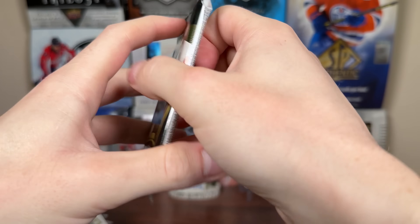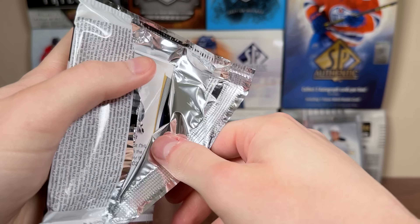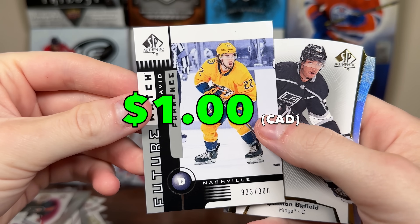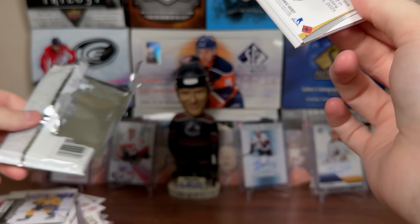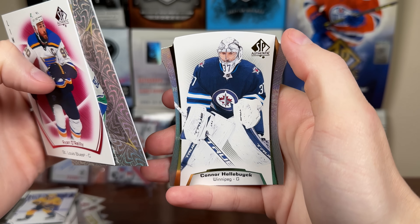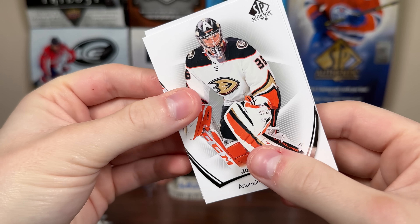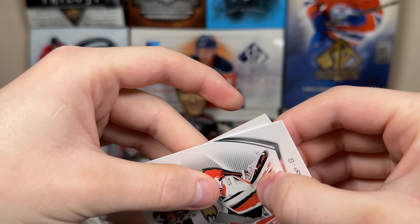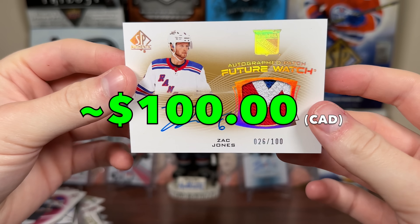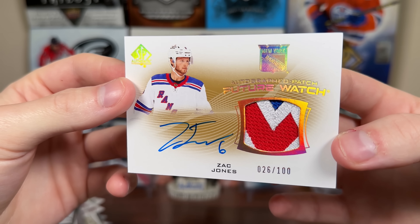We have another patch here! I guess that's how we're going to end Part 3. Sandstrom Limited Future Watch, Pageantry Gallagher, Staal Top Rookies. This could be our case hit — two Auto Patches in the same part. Mikko Rantanen Limited Red, David Ferentz Retro Future Watch — there's a 900 there, another 10-02 Retro Future Watch — and a Quentin Byfield die cut. Definitely not a redemption for this Auto Patch. Ryan O'Reilly Limited Red, Pageantry Rookie Podkolzin, and a Conor Halbach die cut. We definitely do have another patch here. Pod Kolzin Top Rookies, Pageantry Joe Sakic, John Gibson. What's that say? Oh — it is Zack Jones. Ooh, nice patch! Zack Jones, Future Watch Patch Auto, 26 of 100. Very nice patch there for the Rangers. There you go — Zack Jones Future Watch Auto Patch. And that concludes Part 3 of this case.